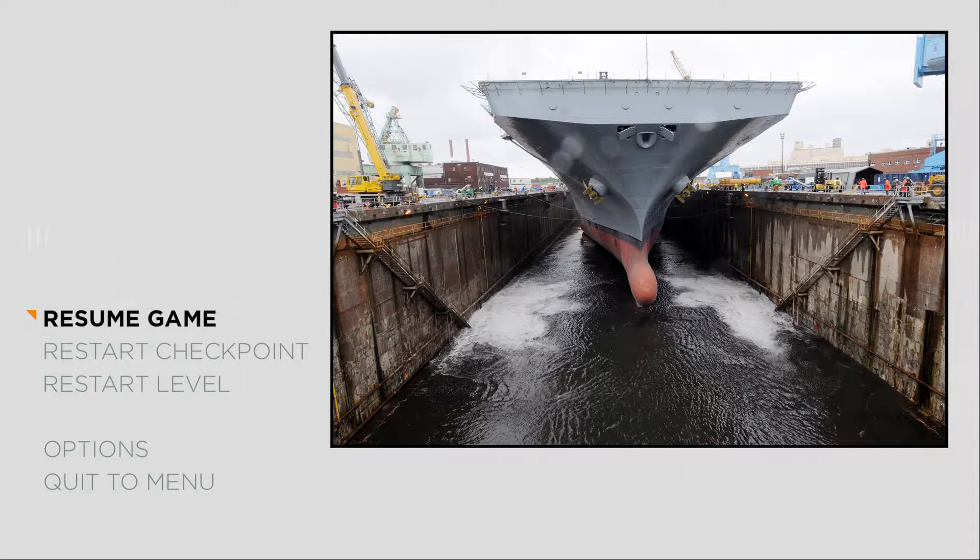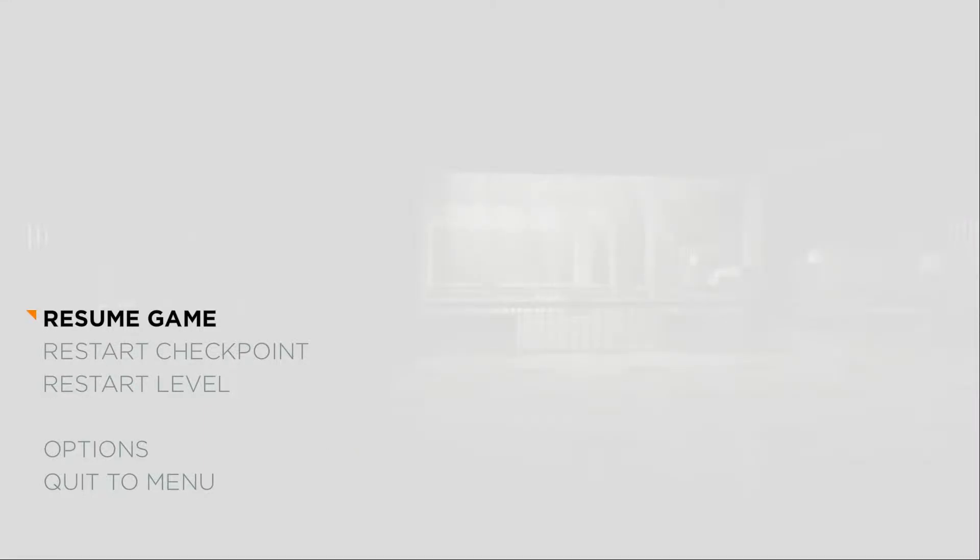First of all, he used the word contingency. Contingency means something that happens or needs to happen on the condition of other things happening — it usually implies a backup plan. For example, if plan A fails, the backup plan is plan B, the contingency plan. He also mentioned dry dock. A dry dock is a place where a ship can be lifted out of the water to be cleaned or stored, usually in a port hangar or something like that.